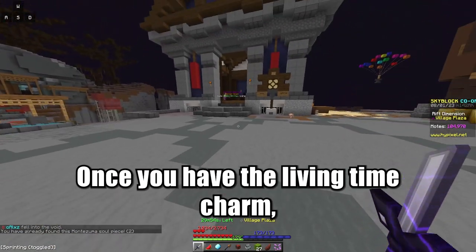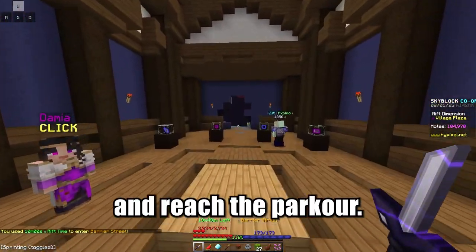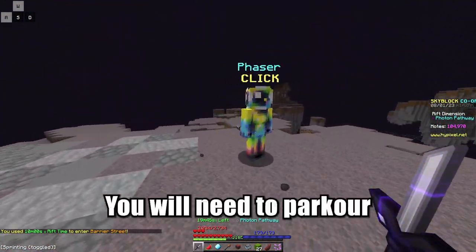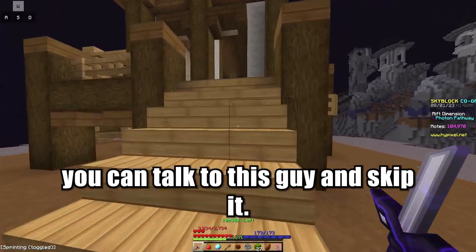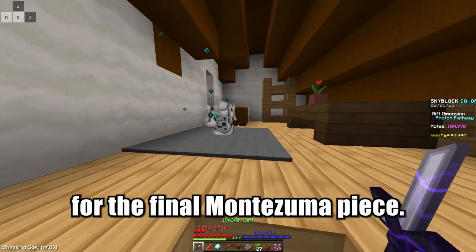Once you have the living time charm, you now have access to Barrier Street. Walk through Barrier Street and reach the parkour. You will need to parkour all the way to that house over there and avoid the lasers because they'll knock you off. But if you already did the parkour, you can talk to this guy and skip it. Walk into the house and climb up the ladder for the final Montezuma piece.